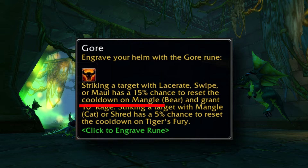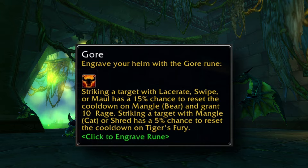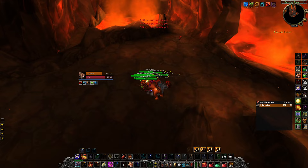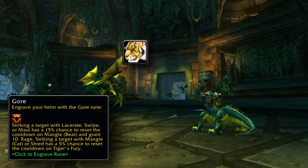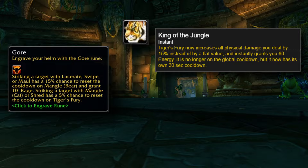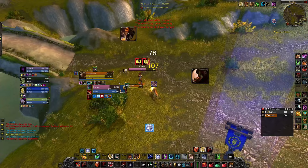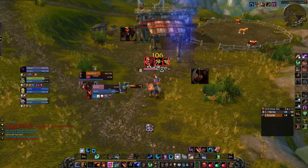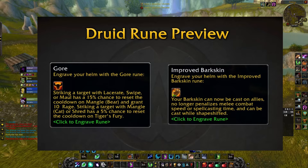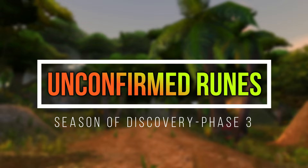The other confirmed rune is Gore. I don't fully understand the first part where it says using Lacerate, which is a hand rune, has a 15% chance to reset Mangle, which is also a hand rune — how do we wear two different runes at the same time? But using Swipe as a tank could be a nice way to proc this rune often as a damage bonus and build some bonus rage, which bears have a hard time dealing with. On the other side, using Mangle or Shred as a cat gives you a 5% chance to reset Berserk Fury, which with King of the Jungle restores 60 energy and boosts damage by 15%. This could be a very good damage boost in boss fights where we spam Shreds, but I don't see room for this rune in PvP where you usually hit only four to five Shreds at most. Another problem is that both confirmed runes are for the head slot, so we'll need to choose between them for PvP and PvE, which is not ideal.